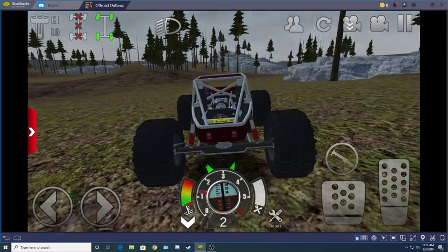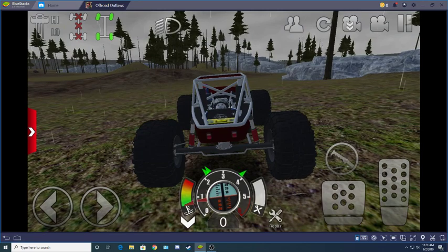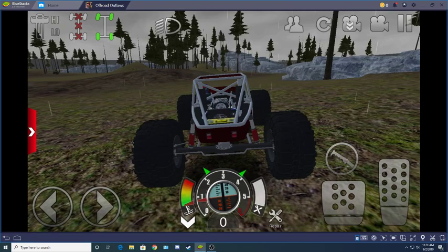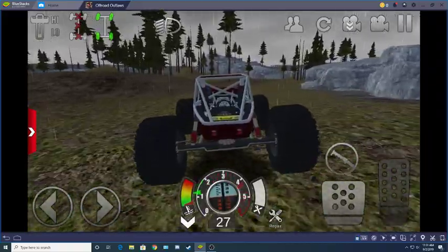A is throttle, X is brake and reverse, my right trigger is my E-brake, my left trigger is high-low. I think I'm going to make do with that and the mouse for now.